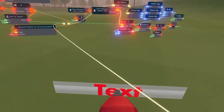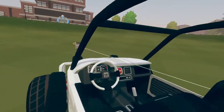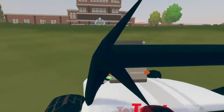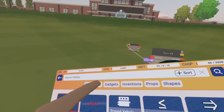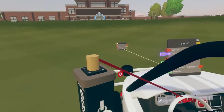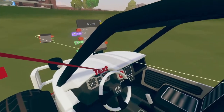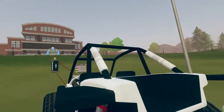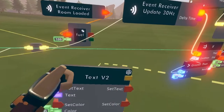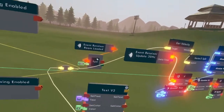To display how much fuel you have, get a text gadget by clicking gadgets cv2, then text v2. Place it somewhere on the car — I'll put it on the dashboard. Align it well. Then spawn in a gizmo clamp by clicking gadgets and gizmos. Wire the top piece of the clamp to the text gadget and the middle of the gizmo to the car so the text stays in place no matter where the car moves. Get the circuit board for the text gadget, move it here to keep things organized, and detach it from the object.